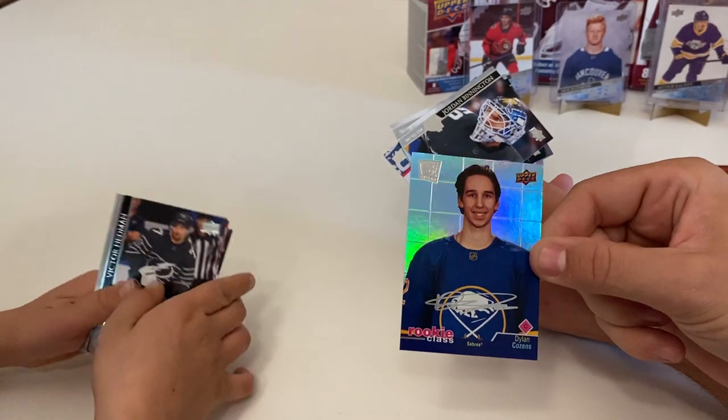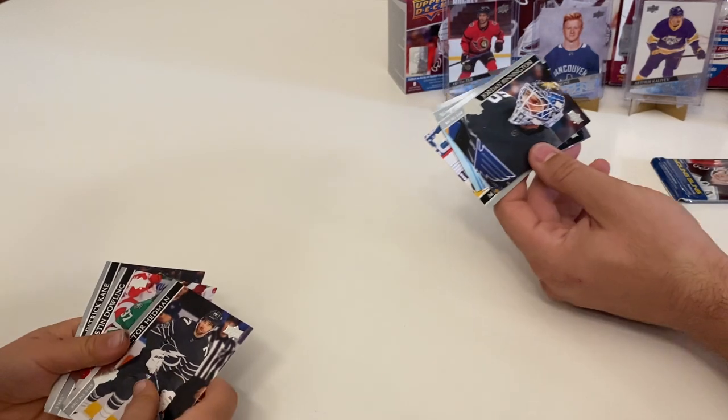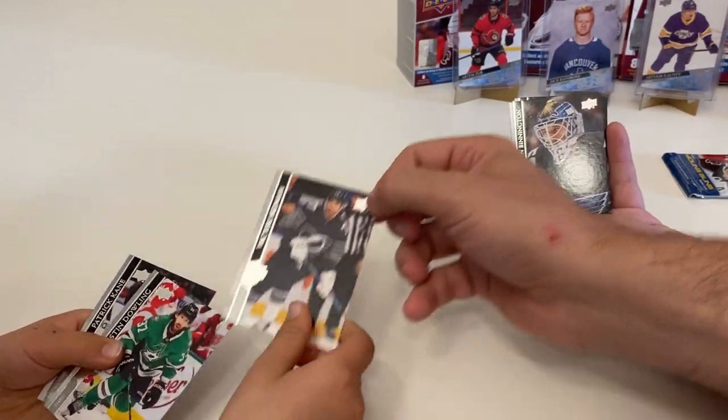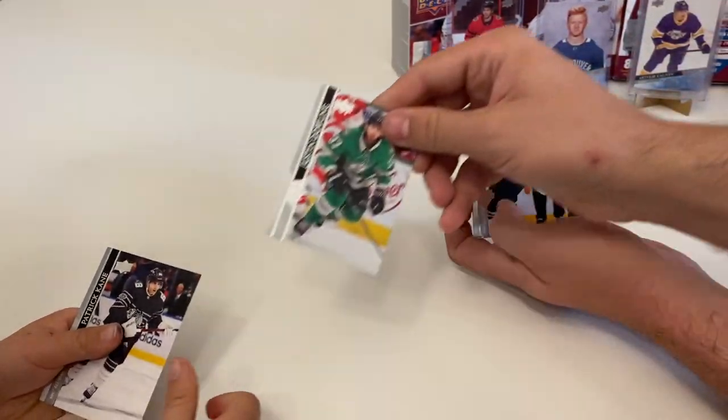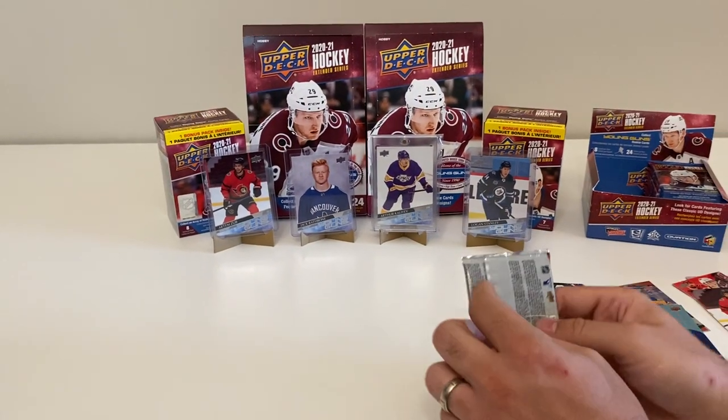Another Dylan Cousins - this time we got the Rookie Class SE. What a Dylan Cousins box! It's a Buffalo box, but it's Dylan Cousins in everything. Victor Hedman, Justin Dowling, and Patrick King. It's a Dylan Cousins box! Last pack of the break - let's see if we get our third Dylan Cousins.